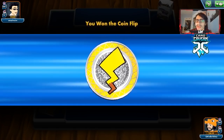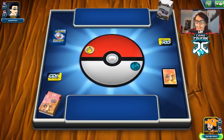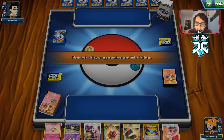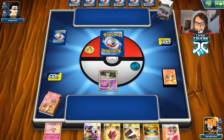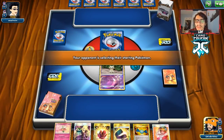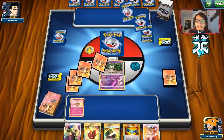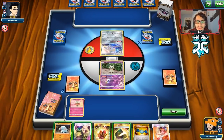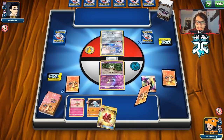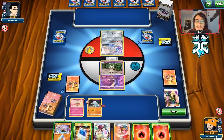We do go first, which is good. We start with Mimikyu and Fla-baby — that's fine. Getting the Fla-baby early is really useful when you need to get back niche items like Poké Communication or Escape Board. We also get a Fampi and a Karate Belt. Our opponent starts with a Jirachi — this could be a Malamar deck possibly.